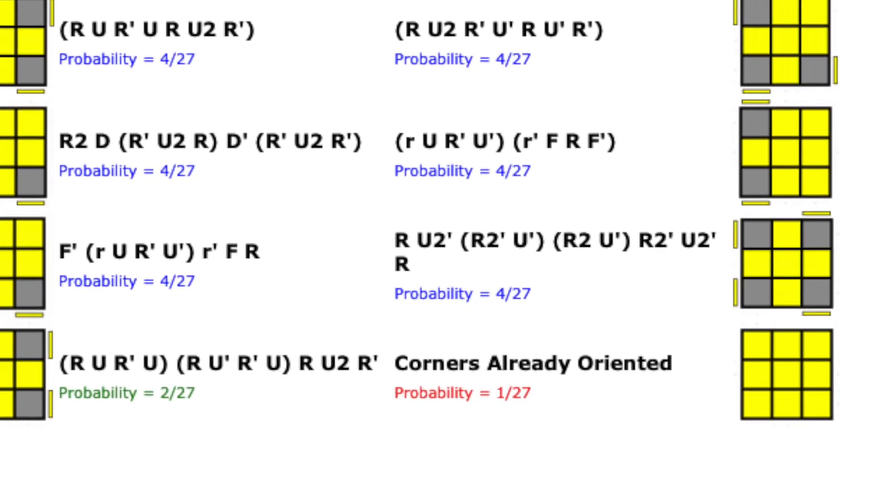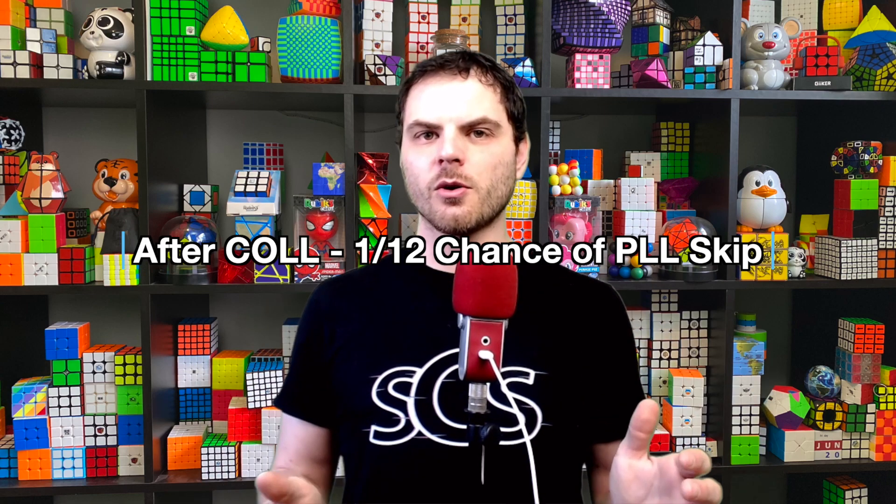Sticking with CFOP, there are other things you can do. If you orient edges beforehand — say you do ZZ or something that orients your edges — the odds of completely skipping OLL is 1 in 27. Or if you have oriented edges and do COLL, which completely solves the corners, it's a 1 in 12 chance of a skip, because the other 11 out of 12 are the U perm, Z perm, and H permutations. So if you're really aiming for a last layer skip, you could orient edges and do winter variation for a PLL skip chance, or do COLL during the OLL stage for that 1 in 12 chance.